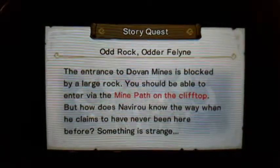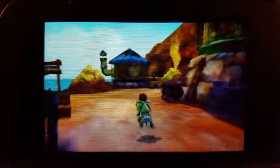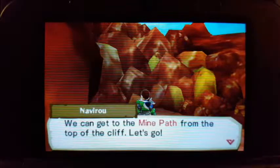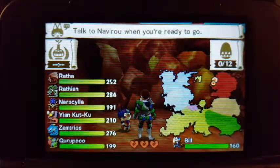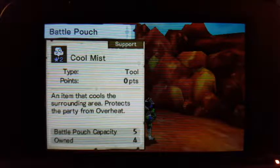We know from watching the anime — because it's full of spoilers — that the entrance to Dovan Mines is blocked by a large rock. I needed to add something to my battle pouch first. Let me edit this pouch — Cool Mist. There we go. I only had enough to buy four, but that's okay.